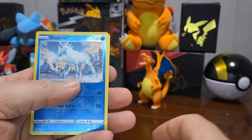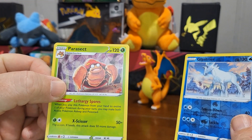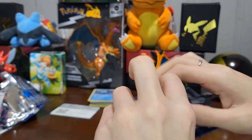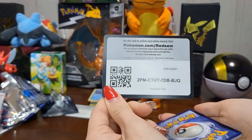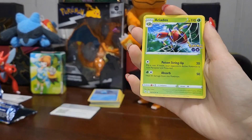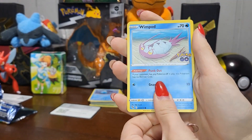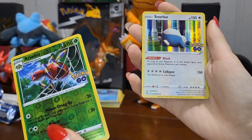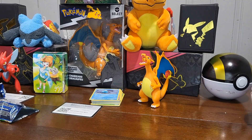A reverse holo and a Parasect. Then a reverse holo Aerodactyl — okay, so that's different. And a holo Snorlax.